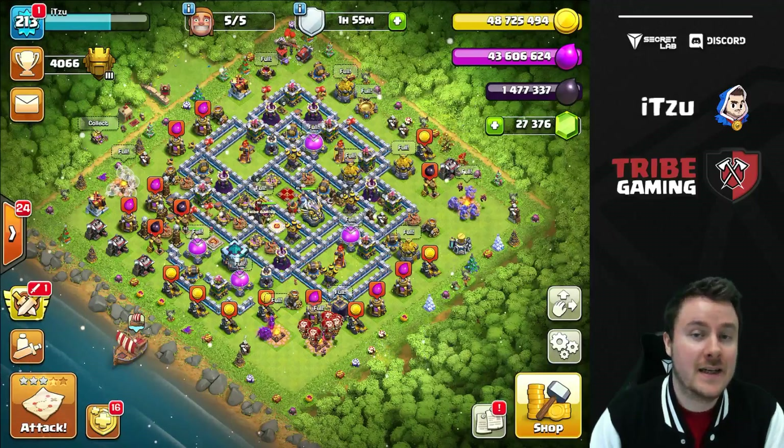The first highlighted building is the Town Hall 13 itself — obviously, because otherwise you're not Town Hall 13. The next one is the clan castle, which is crazy — 45 troop space. This is super important, and your main defensive setup can be three ice golems. It's super annoying against ground spam troops and basically balances spam grounds while giving more freedom for air.